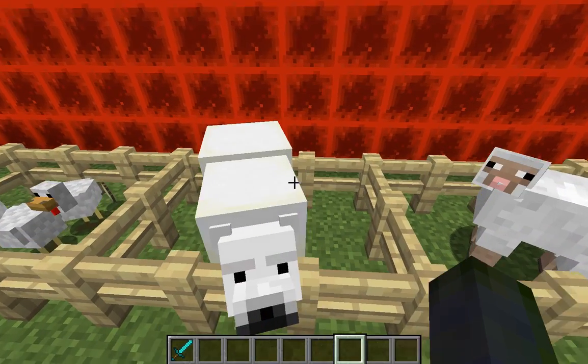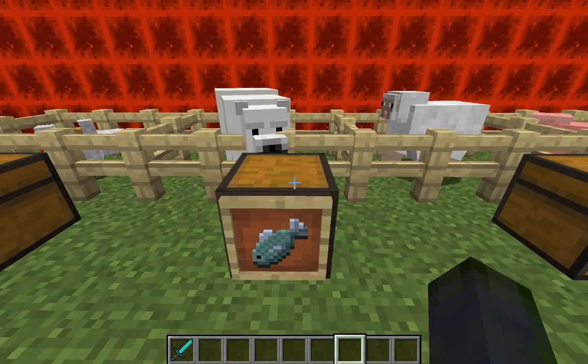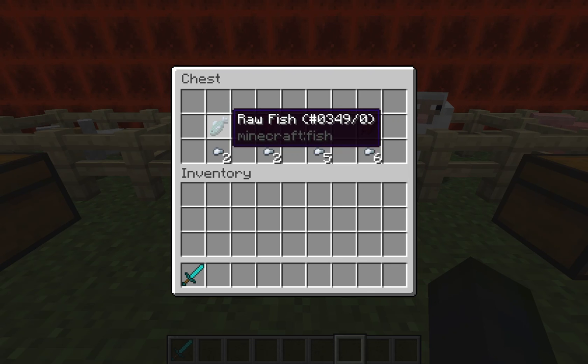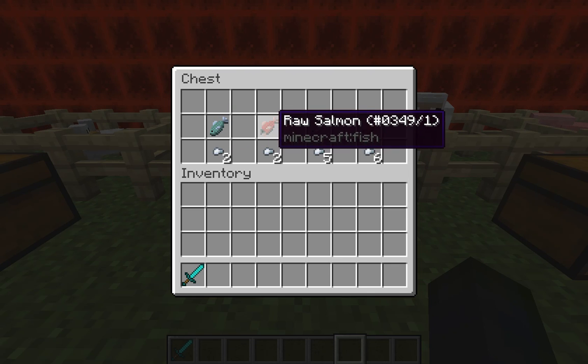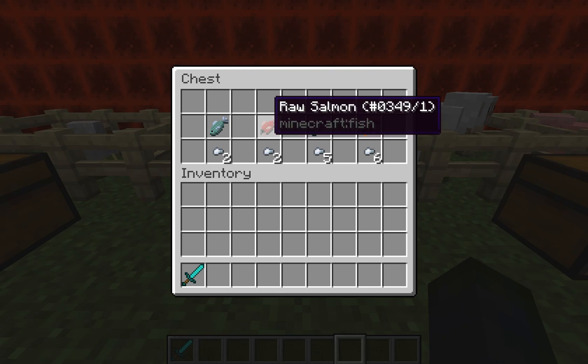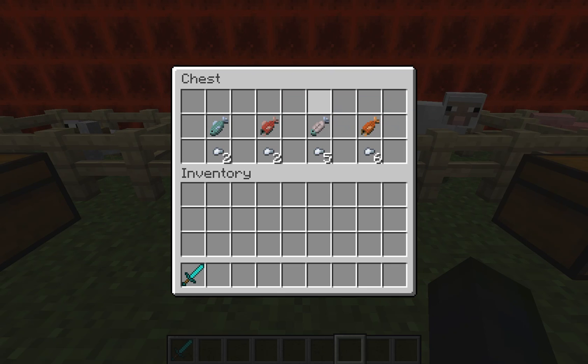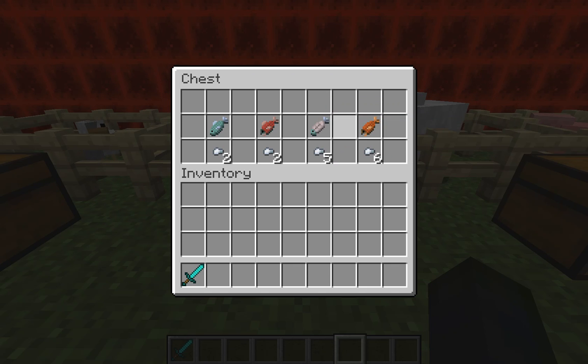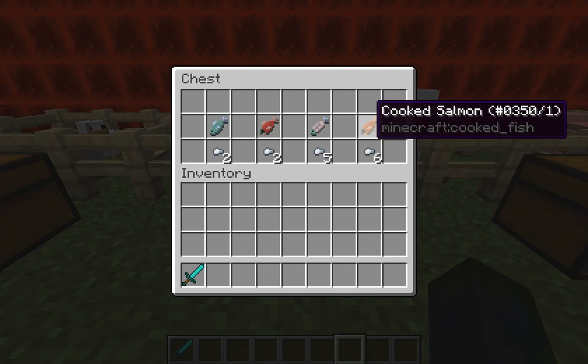Now fish — I put a polar bear here because if you kill them you'll get a few types of fish. You'll get regular raw fish and raw salmon. If you eat either one of them you'll get two food points. If you cook it there is a slight difference: cooked regular fish gives you five food points and cooked salmon will give you six.